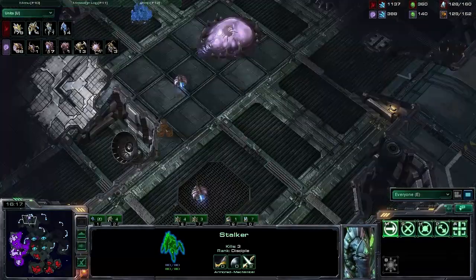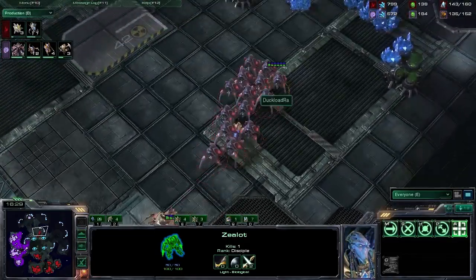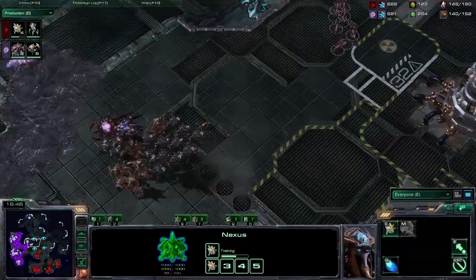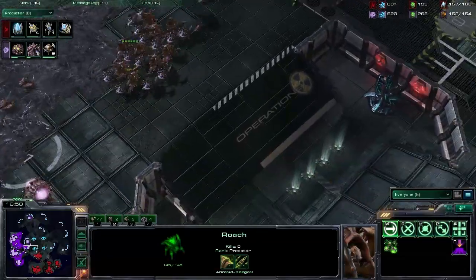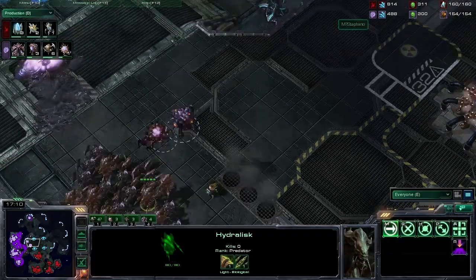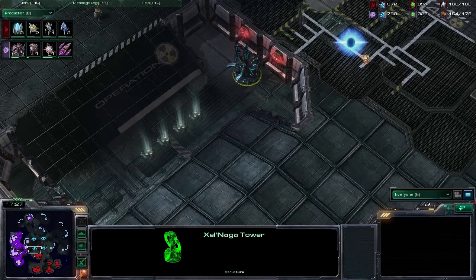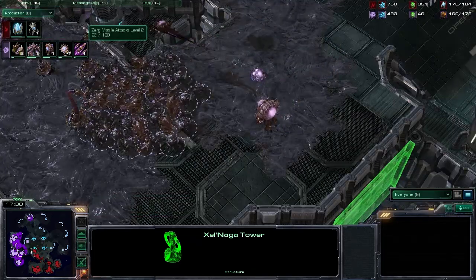Army supply count 58 in favor of Stefano — he's able to keep this going. He's still on three bases and expanding to a fourth up to the top right now. He is behind on upgrades, though — that's unfortunate. What he is doing is keeping the Colossus count of White Ra down, and that is a very good thing. Now White Ra is on four fully functional bases — Stefano looking for five right now. There's a proxy pylon coming down and Stefano doesn't see it — he has no control over these Xel'naga Watchtowers. That plus two missile attack upgrade is a little later than I personally would have liked.